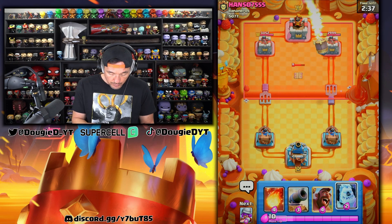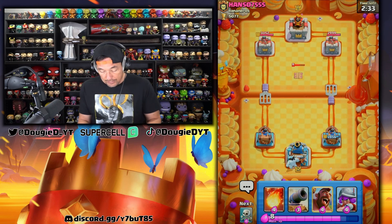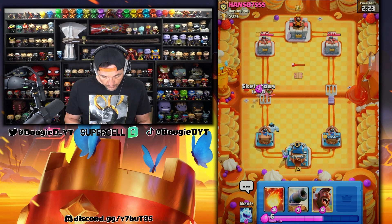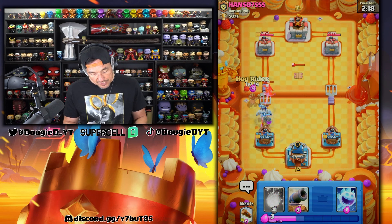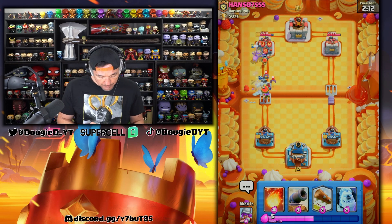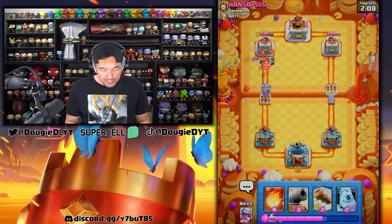He goes in with a Rocket, so I'm actually gonna go opposite lane here. It's gonna be like a Rocket cycle kind of deck, or Expo. Let's get a Musketeer down now that he used his Rocket. He goes Magic Archer, so we'll go here with this. I think I'm gonna apply a good bit of pressure here. That was a bad Tornado — unless he has his Tesla back in cycle, a very bad Tornado. Musketeer's gonna take that down. We're gonna get a lot of damage here. My Hog Rider is maxed out, so that helps.